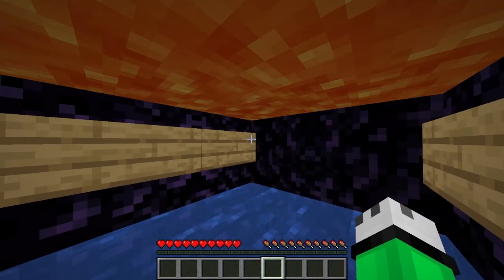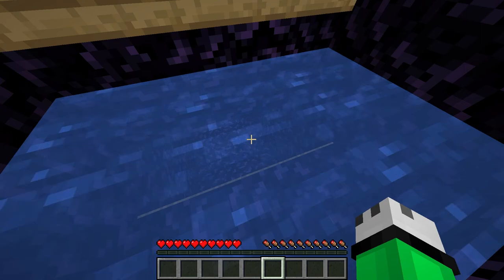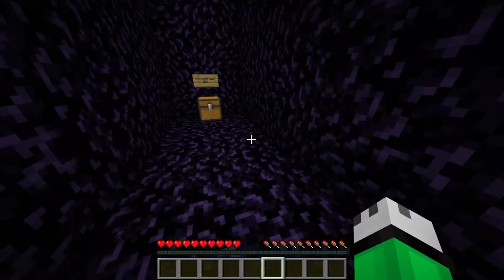Wait, what? We fell through the lava and there's actually some water on this side of the lava so it looks like we're actually saved. I guess we're down into a secret tunnel. Do we manage to beat the prison already?